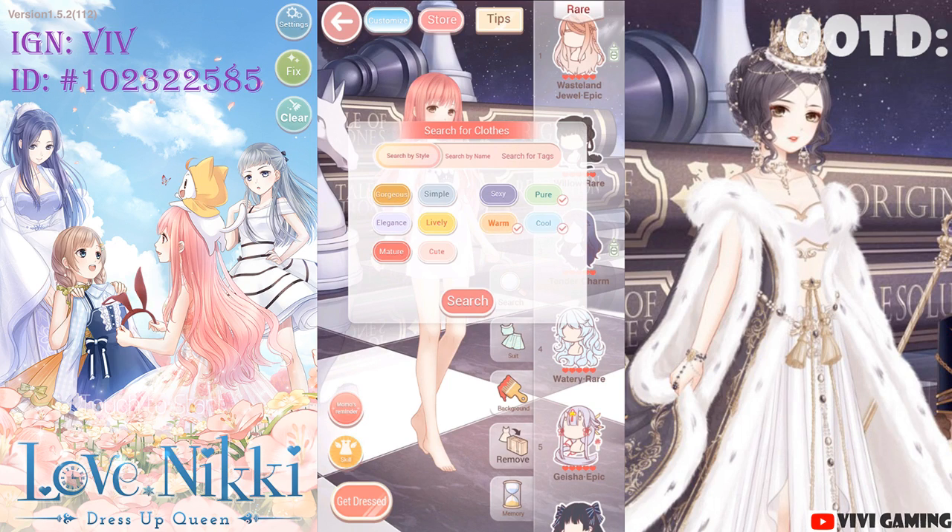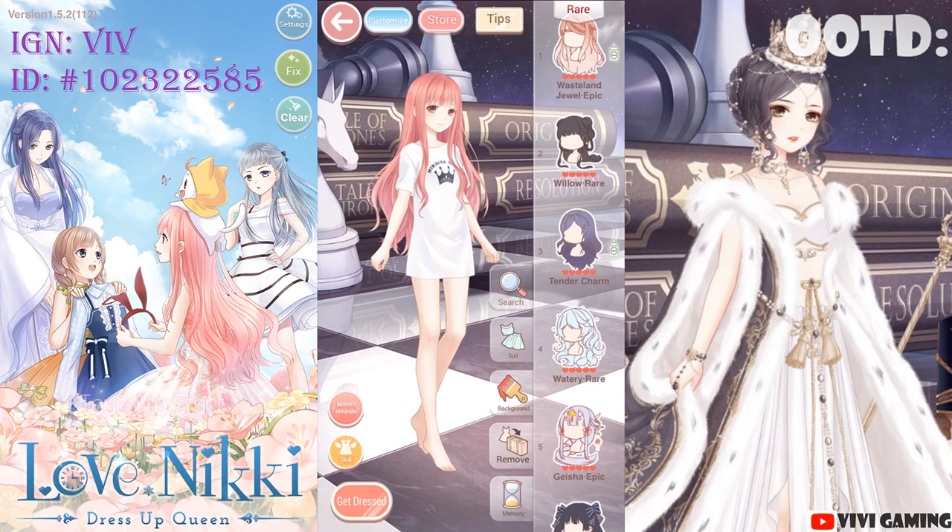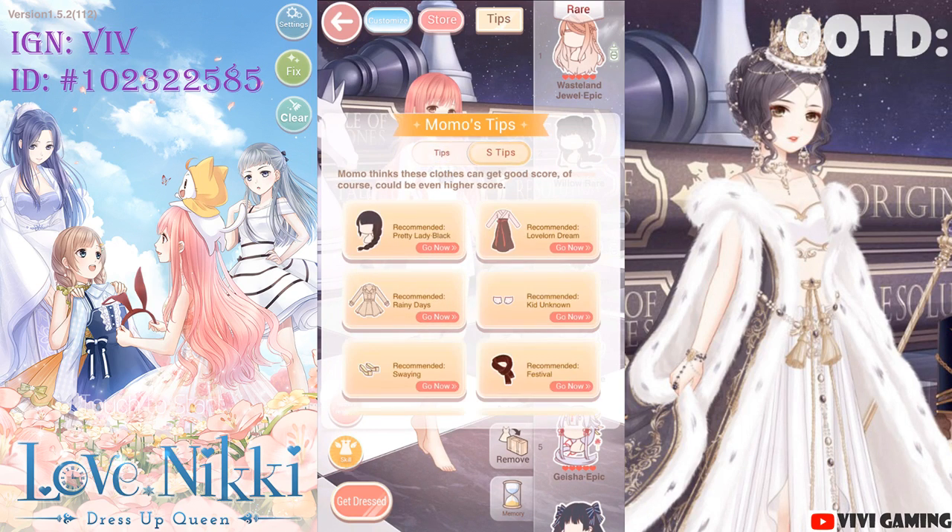As you can see, I'm trying to search for an item that's both Warm and Cool but the game is not letting me. So to find what the 5 attributes are, you want to check Momo's suggestions, preferably one without a tag. I'll go over tags later on.